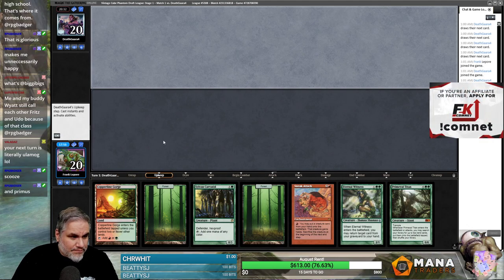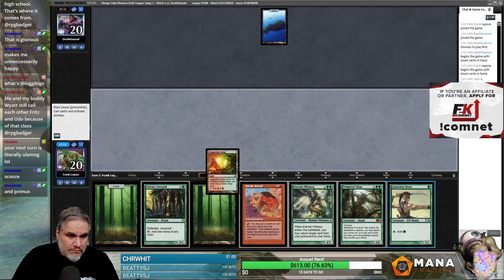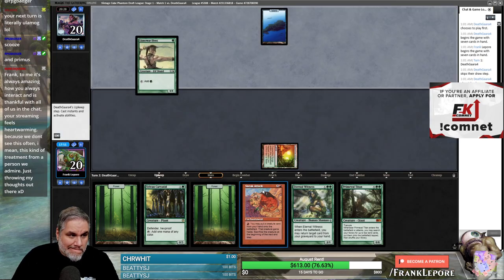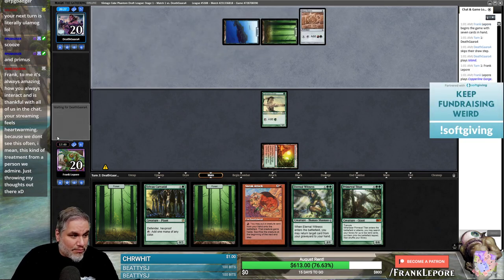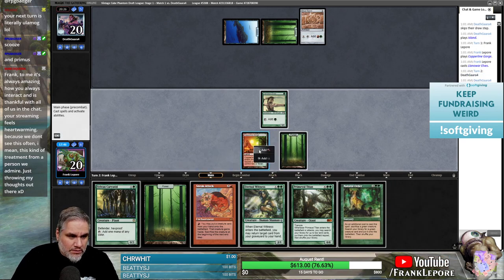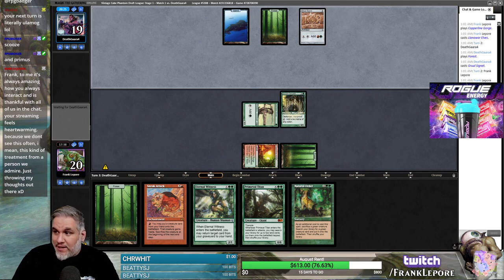Sneak Attack on turn three. We can go Primeval Titan, get four lands, and then Eternal Witness the Primeval Titan back — also not bad. Without Rishadan Port, getting a Woodfall Primus next turn to kill two lands is probably going to be game.